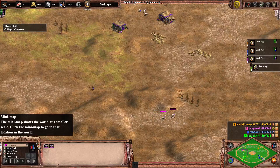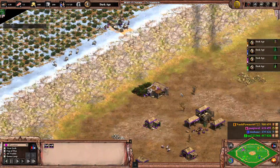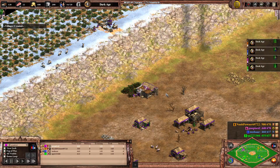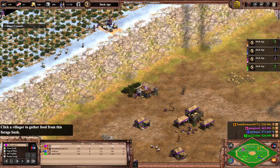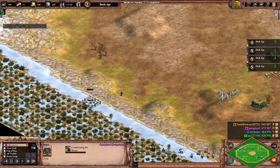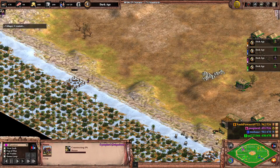I even managed to steal some sheep from purple. I was able to do that because I figured out what radius those sheep spawned at, and because of that I was able to scout his base without scouting his base. These sheep are going straight to my brother's base. The next villagers will all go to food, and you do have these ibexes over here, so you might as well take them. I think the perfect amount of villagers to send to ibexes or deer is about three or four.